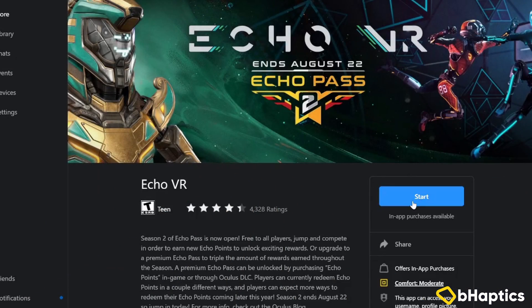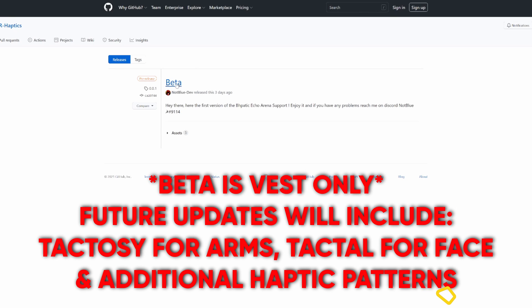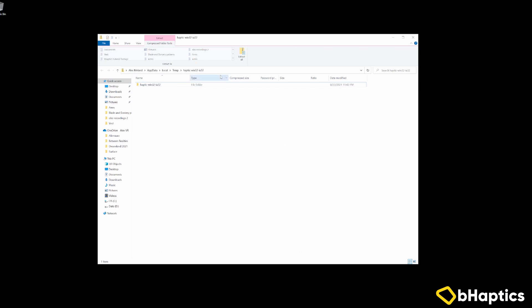The first step of course is to make sure that Echo VR is installed and updated on your respective platform. Click on the GitHub link in the description below to be taken to the download of the bHaptics mod. Go ahead and download this file and then extract the folder to a safe place on your computer.